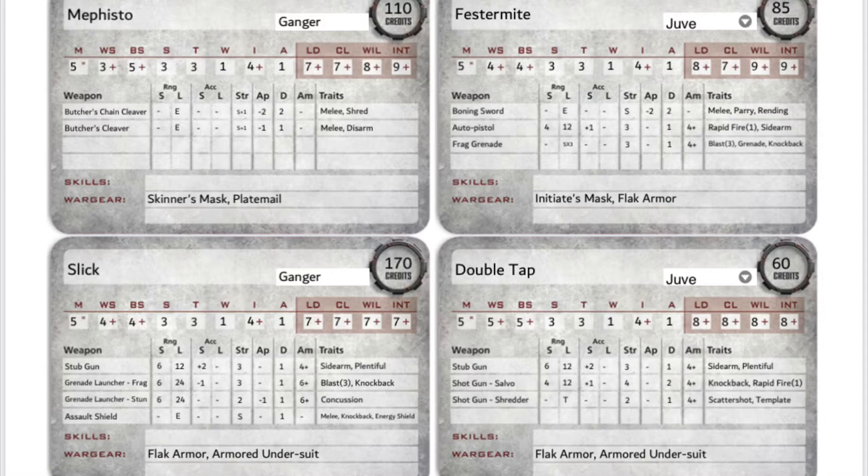I recommend printing out cards for your gang members so you can keep track of their equipment and statuses throughout the game — it's also helpful for quick reference on how to use their equipment. For today's demo we'll be looking at the Corpse Grinder Cult with Mephisto and Festermite. Mephisto will be a ganger in this demo and Festermite will be a juve.